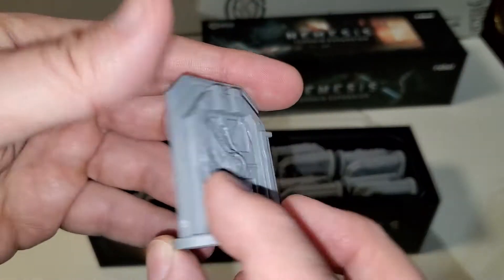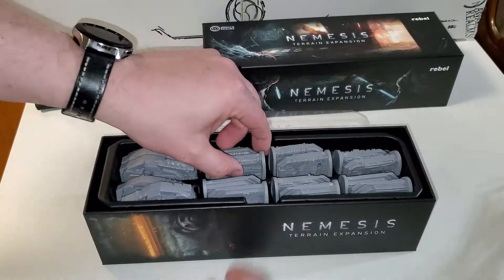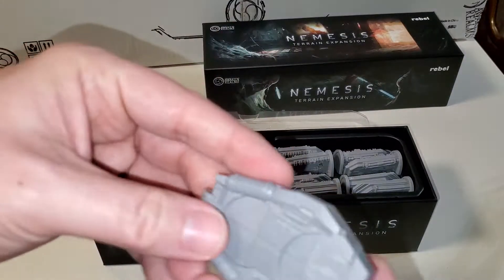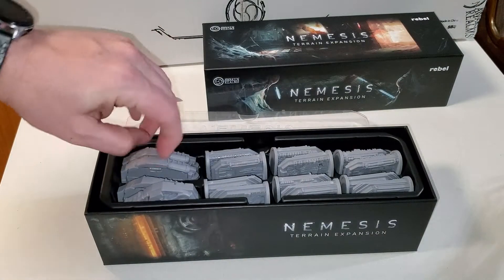Let's see what we've got here. These must be doors of some sort. More doors. So it looks like it comes with twelve doors. And then four of these little plastic pieces — whatever they are.